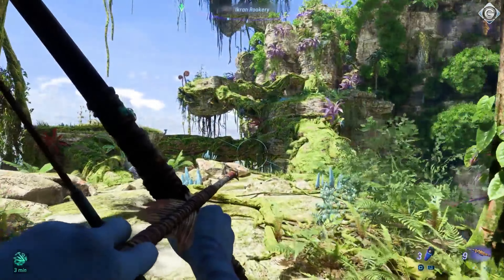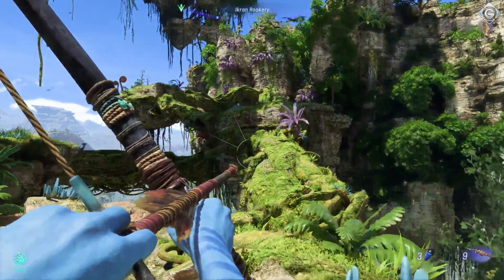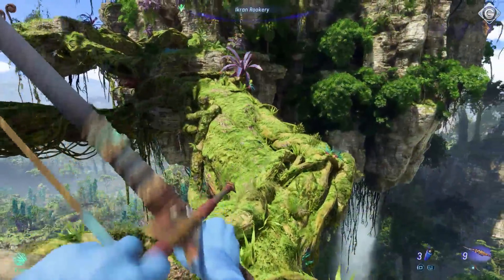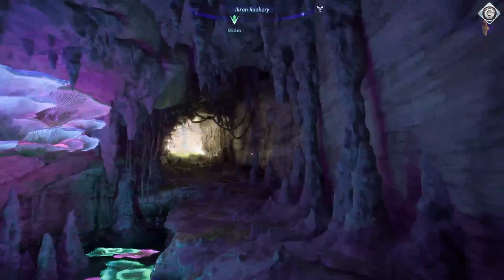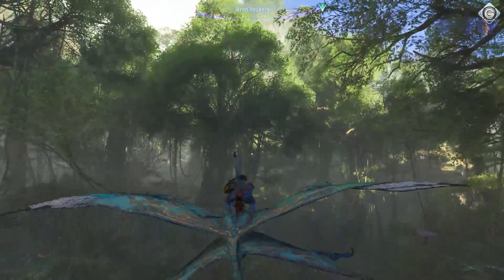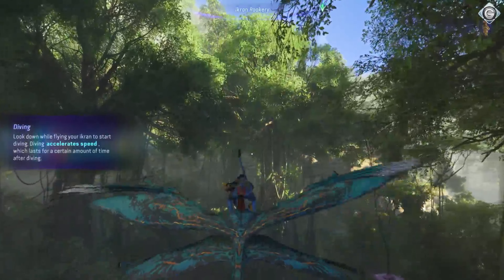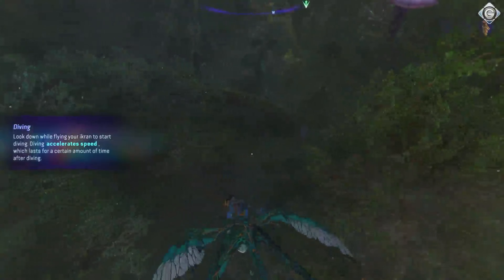Traversing Pandora on foot can feel like a marathon at times, but your trusty Ikron, a flying lizard you get as the story progresses, adds some zip to your travels. Just remember to feed it, or it turns into a lazy bones. Resource gathering is a big part of the game, fitting nicely into the world and adding a sprinkle of survival elements. Not my usual cup of tea, but the downtime before big story quests often hit the spot.